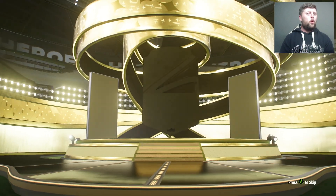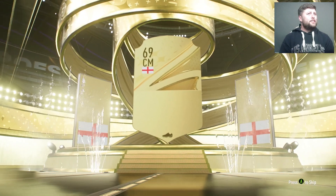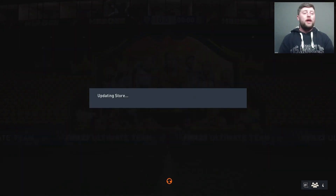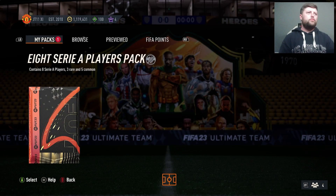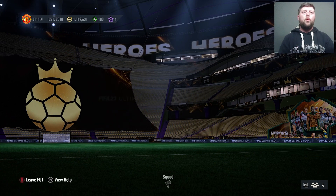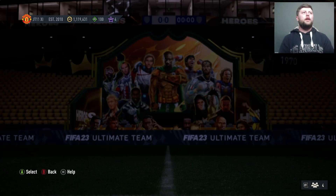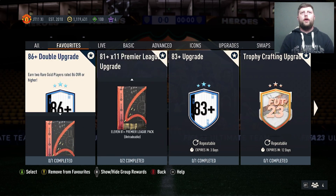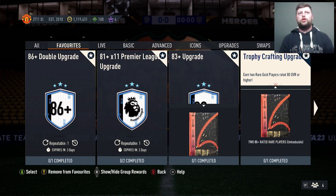Obviously two 85s if you haven't already got them — in this one we're going to get a Jude 84, which still doesn't help technically, but it's one I personally don't have. With that, we can then go put it into the upgrade if needed, whatever we need to go and get that Prem done. Personally I would go Prem and obviously the doubles — those are going to be the two I'm grinding this week and getting them out as much as possible.